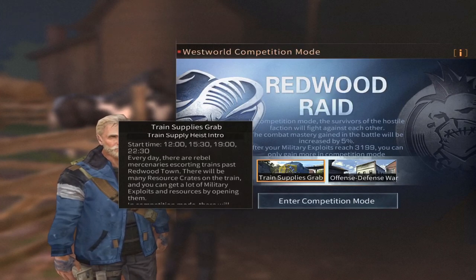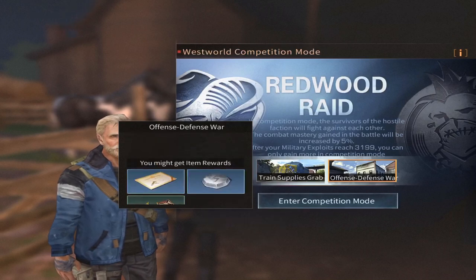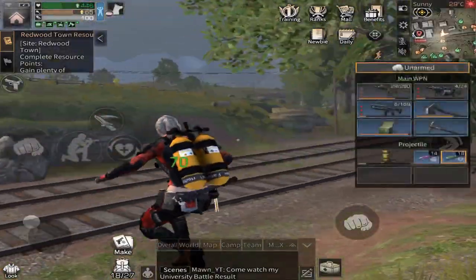And as you can see, this is the departure time of each one. If you enter the Redwood competition mode, you will get more rewards during the offensive-defensive fight.